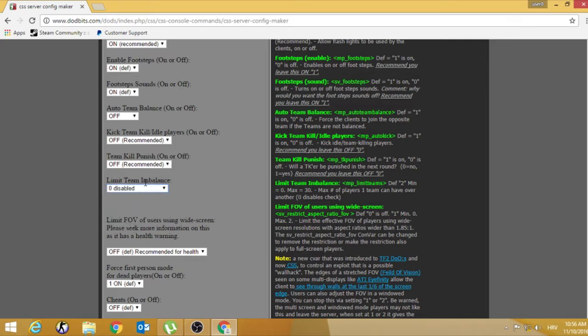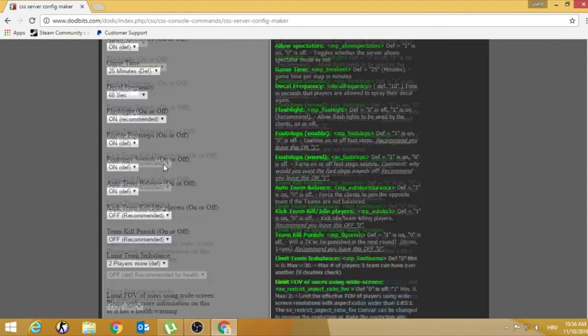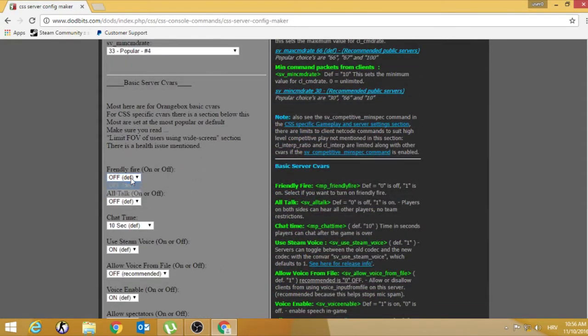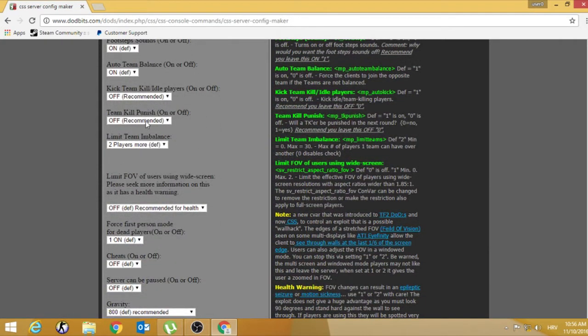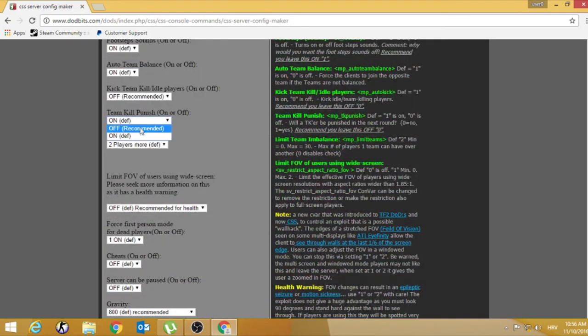Footsteps — if you want to hear footsteps, set on, or if you don't want, set to off. I want it so I'll set it to 1. Team balance — set this to on, but if you have a zombie escape server, zombie server, mini-games, or bunny hop server, set this to off, and set limiting imbalance to zero to disable it. But if you have a public server, set it to on, because if one team has 8 players and the other has 4, the server will automatically balance to 50/50. Team killing punish — if you have friendly fire on, set this to on.